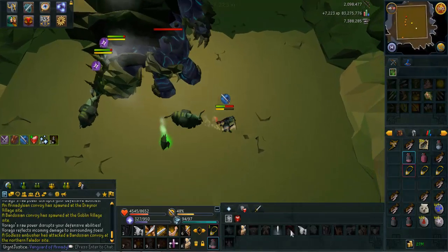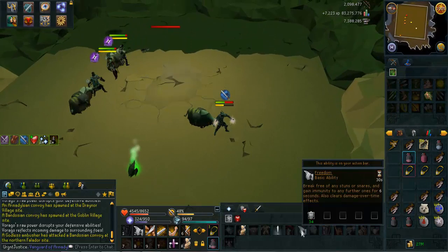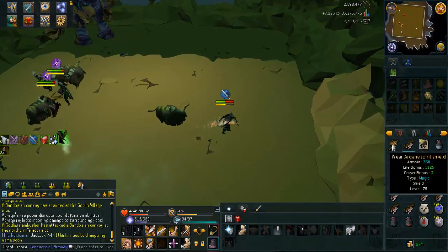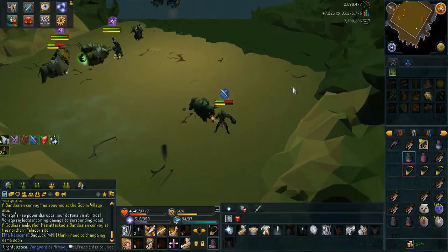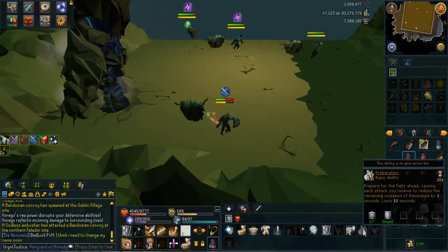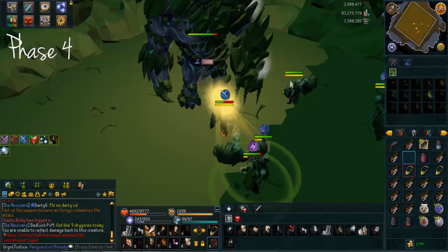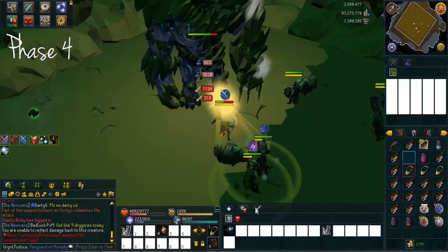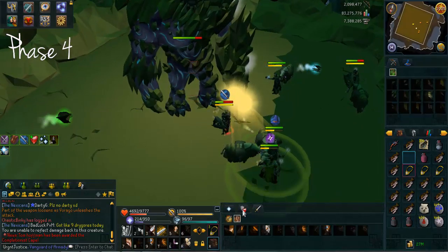That DPS can then focus on berserking or sunshining, and it just gives that extra bit of damage for your team to speed up phase three, which is definitely of paramount importance on this rotation. This tactic of the mage bomb tank voking Virago on phase three works on every rotation as well pretty much, except for obviously the scopulous rotation.